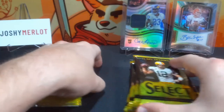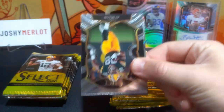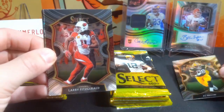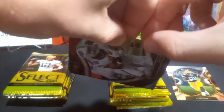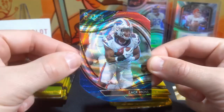Let's go with this box here on the right. Let's just get through the packs. AJ Dillon on the concourse and we have a tricolor here. Oh — a field level tricolor! That is... it's a die cut too. It's Zach Moss.